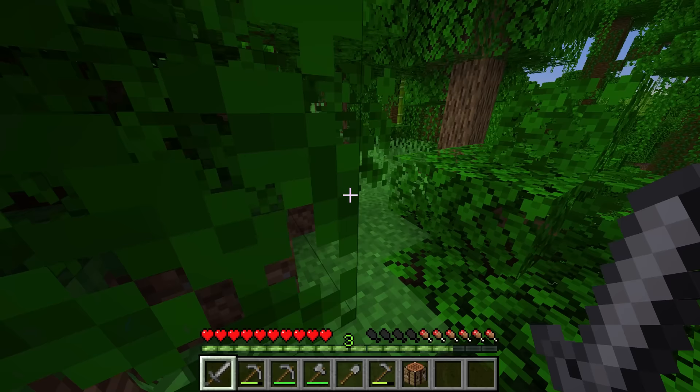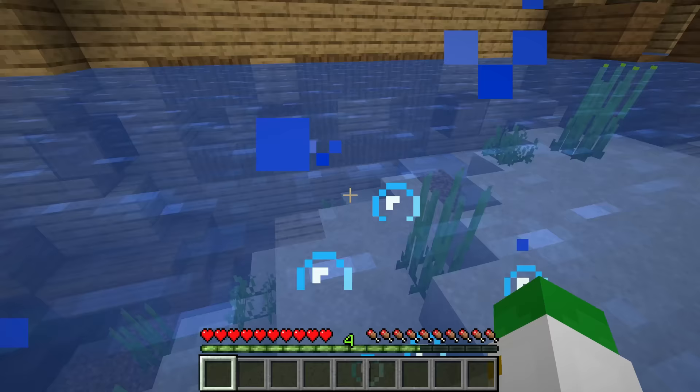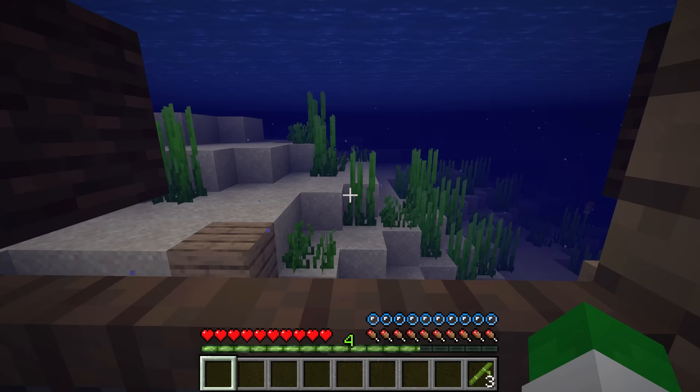Something really important to get in your world is some bamboo. You can either find it inside a jungle or bamboo jungle biome. If you're nowhere near a jungle, try looking in the ocean, because a massive amount of shipwreck chests will have a couple bamboo in there, and you can easily farm yourself a large supply from just those few ones.